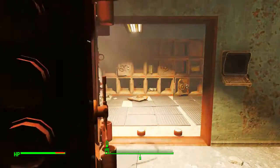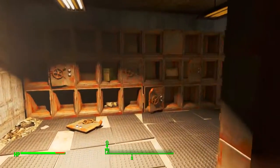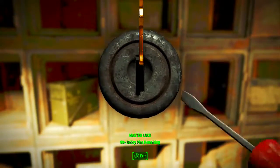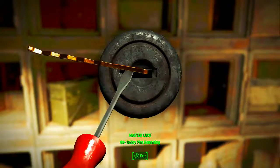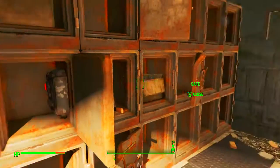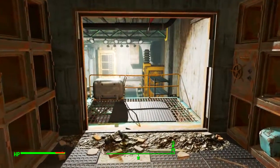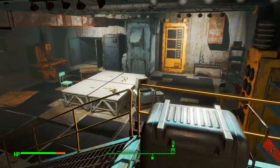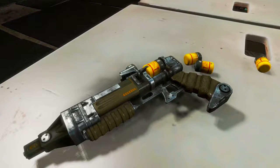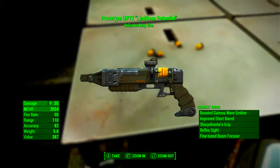Once the vault door opens, walk straight ahead and in the middle of the middle row there is a master locked safe. Apply your lockpicking skills to open it. Once open you will find a button inside. Click the button and turn to the right to see the wall vanish — before you is a secret area of University Point. Walk into the room and on the table waiting for you is Prototype UP-77 Limitless Potential. Be sure to pick it up.